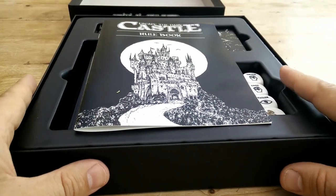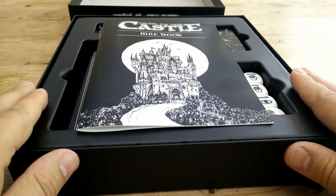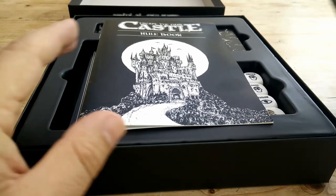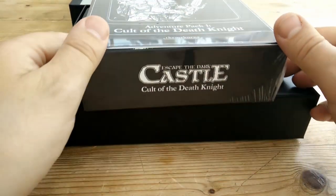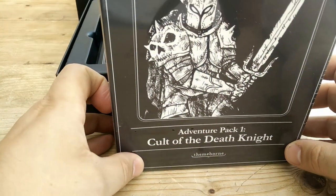Expect to see a bit more coverage of this — I might actually do a playthrough, but for the unboxing I wanted to minimise the spoilers. You're also going to have more coverage because there are expansions for it. For example, this one here: Escape the Dark Castle Adventure Pack 1, Cult of the Death Knight. If you want to see an alternative take on the game, a more negative one, go see Tom Vassel doing a look at this game over on the Dice Tower.